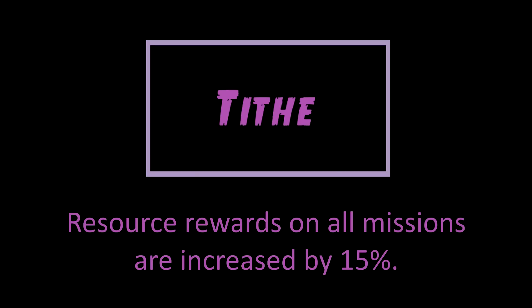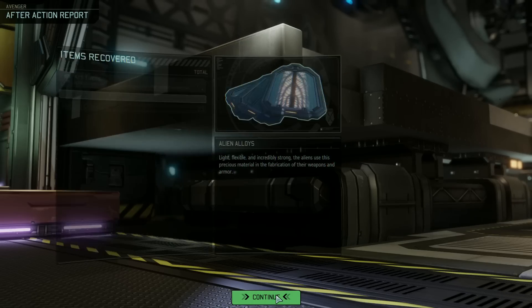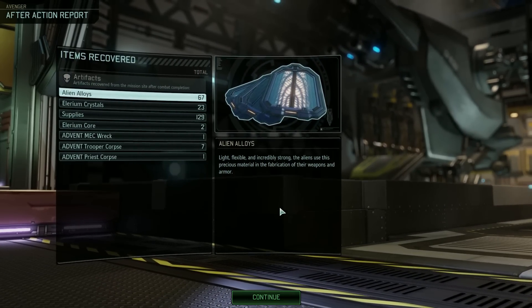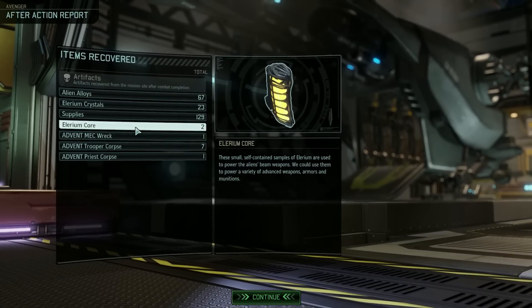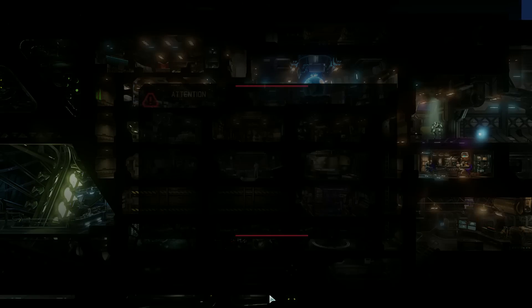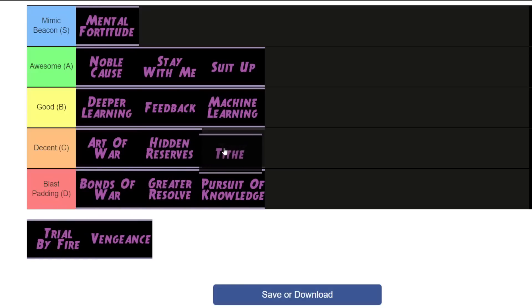Tithe — this one increases all resource rewards on missions by 15%. We covered in the Reapers video exactly what constitutes as a resource: Supplies, Intel, Alloys, and Elerium Crystals. Now 15% may not sound like much, because it isn't. But you're going out on missions pretty frequently in this game, so it will add up over time. It's not amazing, but it's decent — so that's where I'm going to put it. I probably could be convinced to go for the good tier, but I think decent works.